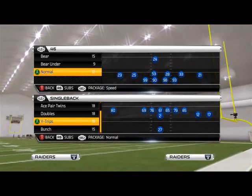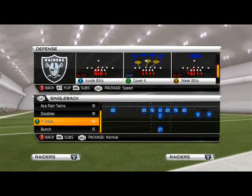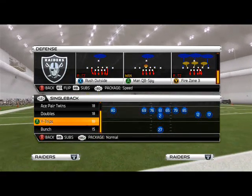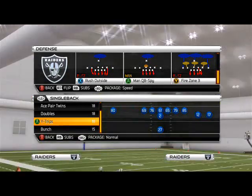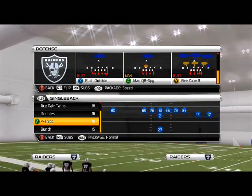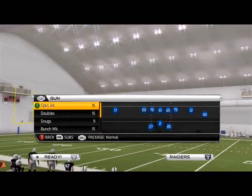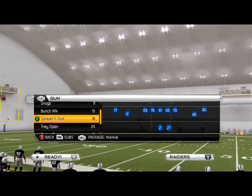In order to get two-way pressure out of the 46 normal, there's a couple of different aspects we could use. The play I'm going to show you guys today comes from the 46 normal rush outside. I believe it's the most effective way for getting two-way pressure at the quarterback because it's very simple to set up, very fast and efficient, and the person in the zone is your user control player. So rush outside is what we're going to be using today.